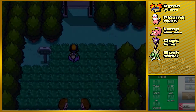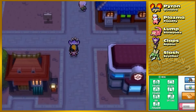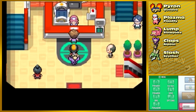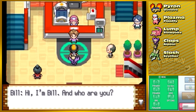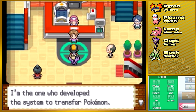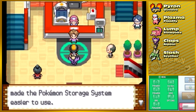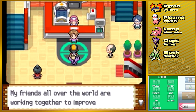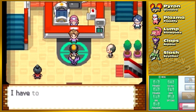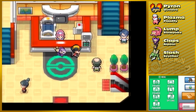We're in Ecruteak City — I felt like something was supposed to happen. There we go — there's a little fellow blocking our way. Hi, I'm Bill! He developed the Pokemon transfer system, and mentions that Lanette from the Hoenn region made the storage system easier to use. His friends all over the world are working together to improve Pokemon trade and storage. He has to hurry back to Goldenrod to see his folks — bye!